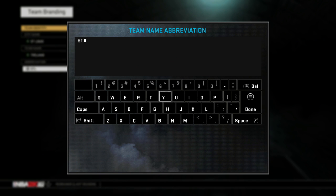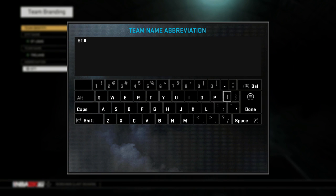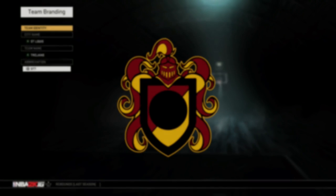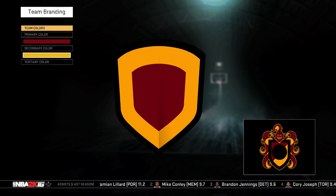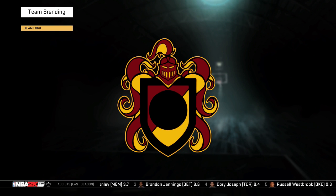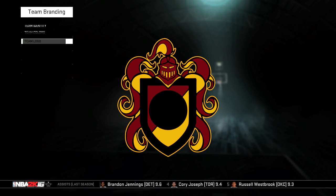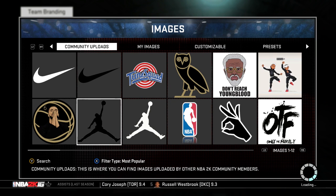The abbreviation is 'St.' — yeah. I'll make that a capital C. Alright, we're done with that. The colors — we can keep these, they're kind of like USC colors which isn't bad. I feel like this is already saved.